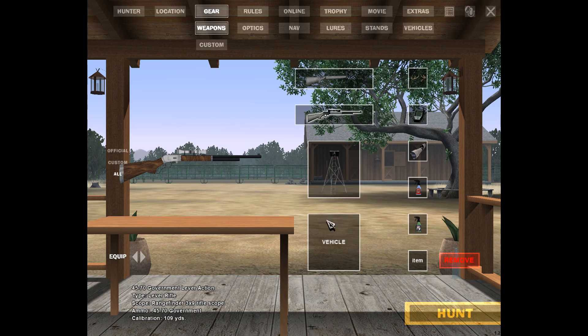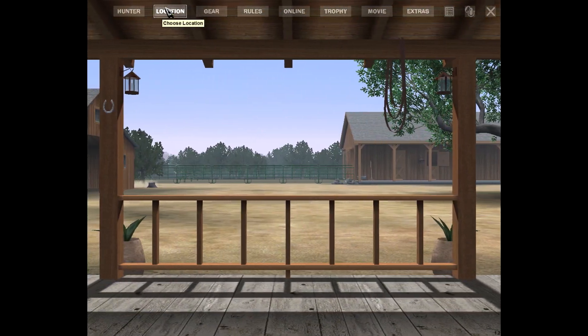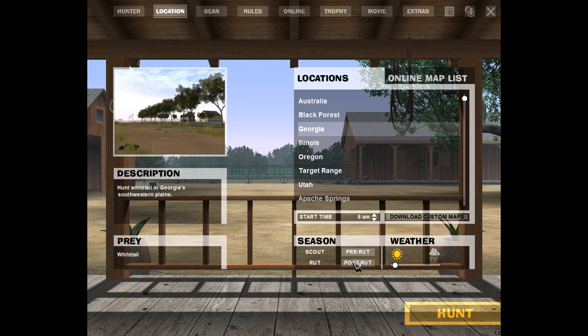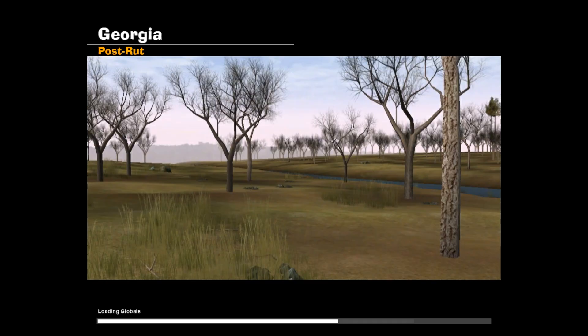We'll go ahead and get these two equipped. Today's goal was to try to get a world record class whitetail. I tried to look for one in the last episode but had no luck, but we're going to try it again today and hopefully have some luck. We're going to be hunting in the post-rut season of Georgia, so let's see what happens.